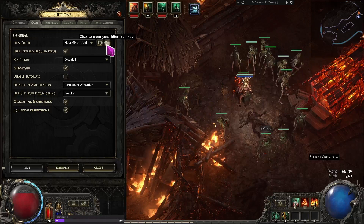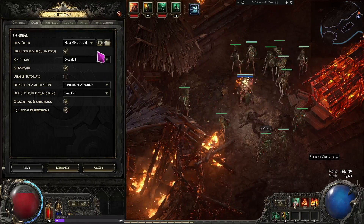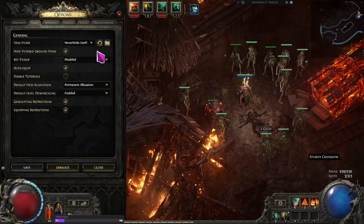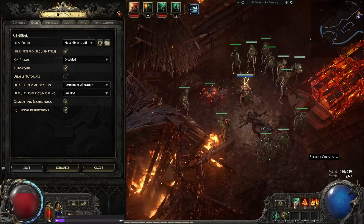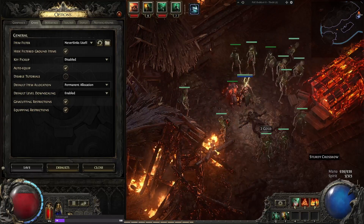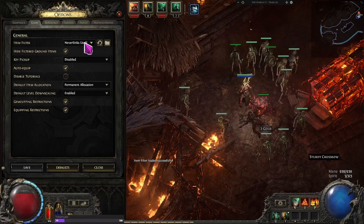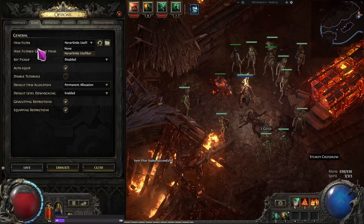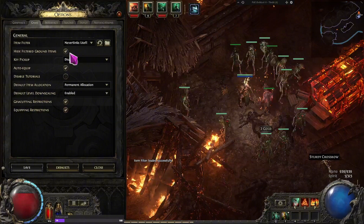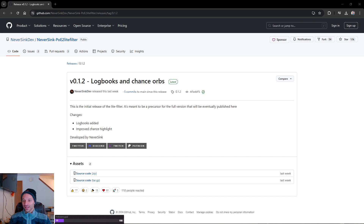I had version 1.1 before, but now I'm putting in 1.2, so I am excited about that. I got it copied, I'm going to paste it here — boom, replacing the file in that destination. I'm going to refresh. So once you have it pasted there, you're going to hit the refresh button and then go to the dropdown menu and select it. Once you're done with that, you're going to hit save, hit close, and then test it out. Boom — there you have it. You have successfully installed your first loot filter.